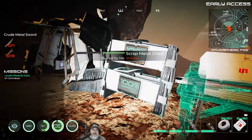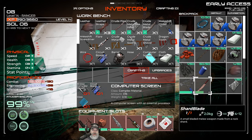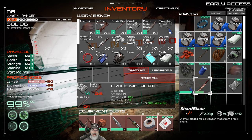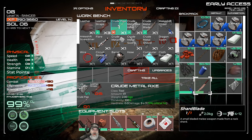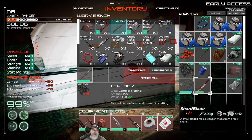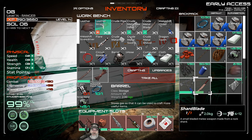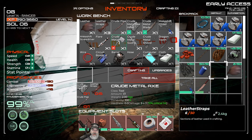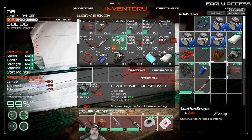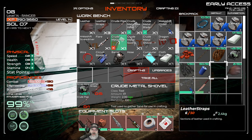I want to see if the sword will skin animals — if so, we don't need the stone blade anymore. We might as well make a crude axe too since we've got the resources — it requires six leather straps but that's not a big deal. The axe will help with harvesting stuff more quickly. Let's make six more leather straps, then craft the axe.